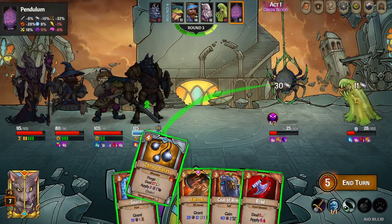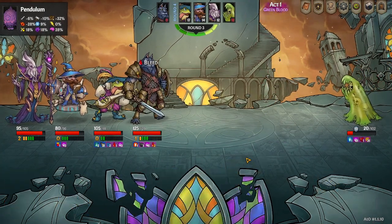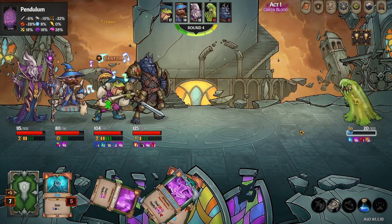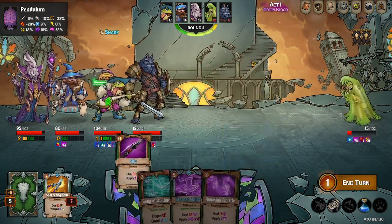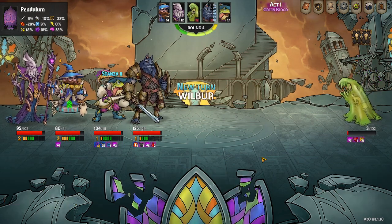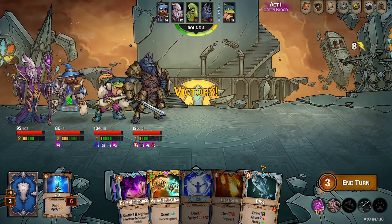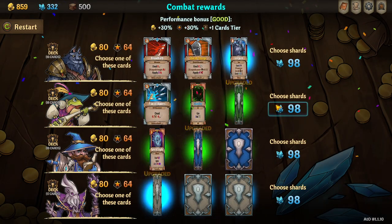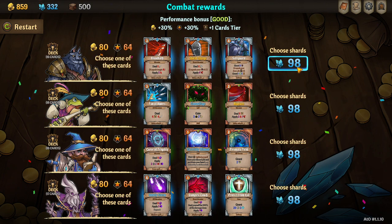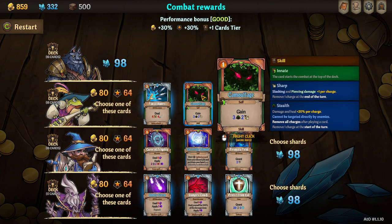All right, we're still gonna be pretty healthy going into the boss fight. Also, dang that buffer gets really annoying with overcharge monsters. All right, zap. Oh, could've used bass but we're about to heal anyway. All right, we're gonna pass — we're gonna take this camouflage I think for more stealth.